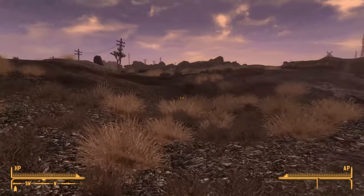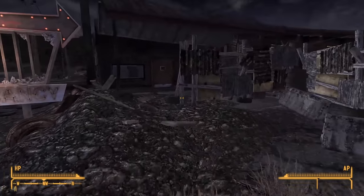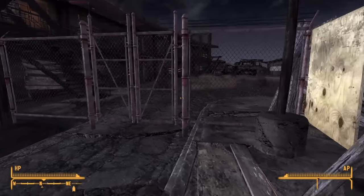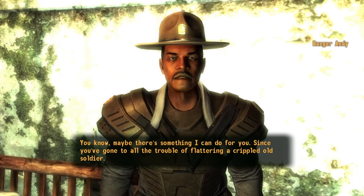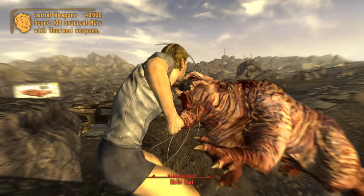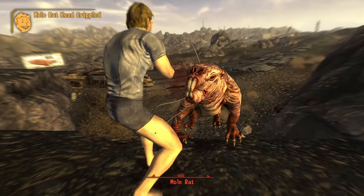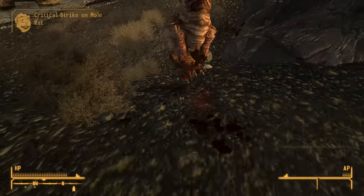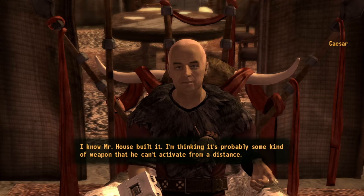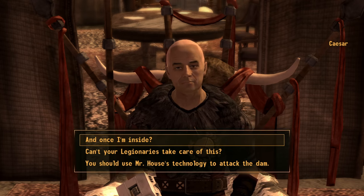I make one slight detour on the way to Caesar — a stop off in Novak to learn the Ranger Takedown from Andy. I may have missed out on Veronica's special move but I was determined to learn from Andy as well as Lucius whenever I reached the fort. The trek to the fort was a safe one for once, probably because I don't have to deal with the NCR's hitmen this time, though I did manage to flex on some of the local wildlife. When I arrive, Caesar orders me to head down and blow up the bunker, which I agree to do so that he doesn't immediately have me killed.